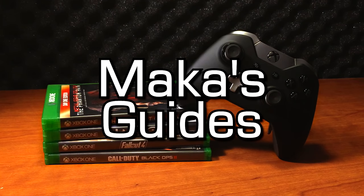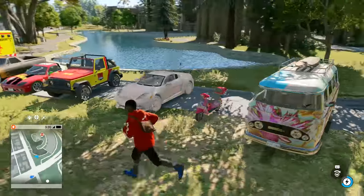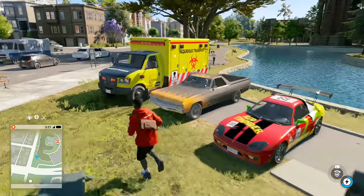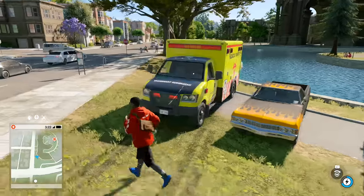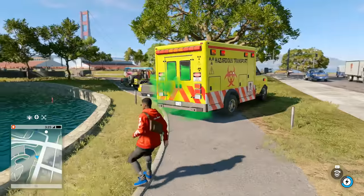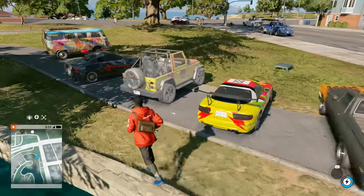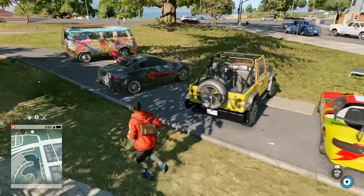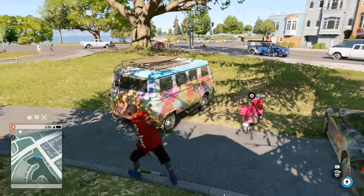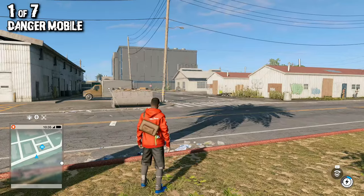Hey guys, Macca here playing Watch Dogs 2. In this video I'll be showing you all seven of the unique car locations. These are the secret vehicles in the game — there's only one of each in the world. Picking them up will allow you to put them in your car-on-demand app and have them available at any time through a simple phone call. It includes some awesome cars like a huge hazardous transport ambulance and even a tiny little rainbow scooter. I'll be showing them in order based on how they appear in your car-on-demand app. The first one is the Danger Mobile, which is the large ambulance.